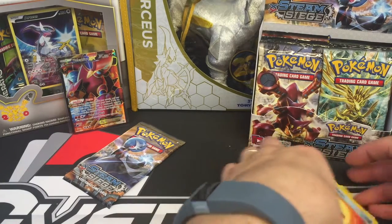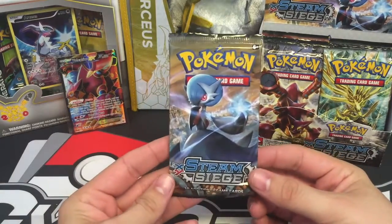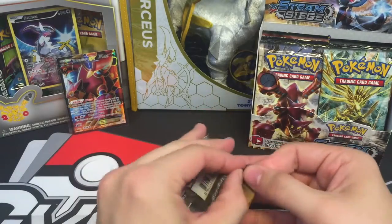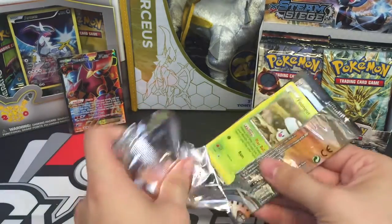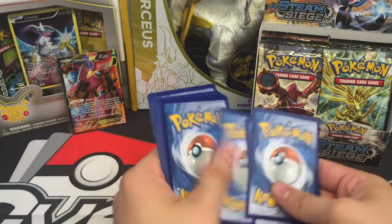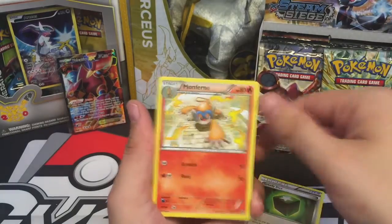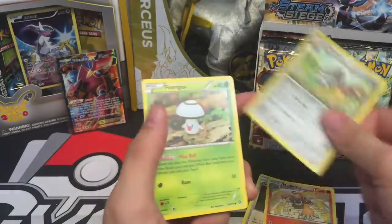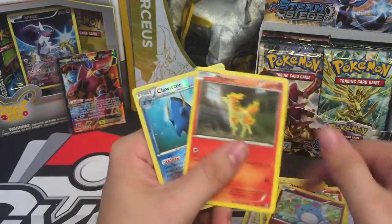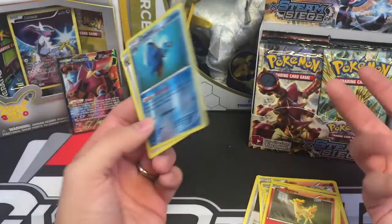We get a full art and we get nothing else but holos. We got our last pack here — now I'm really worried. Greedy Dice, Monferno, Shieldon, Foongus, Rufflet, Lilleo, Merill, Ponyta, Klawitzer Reverse, and a Talonflame Regular. Are you serious?